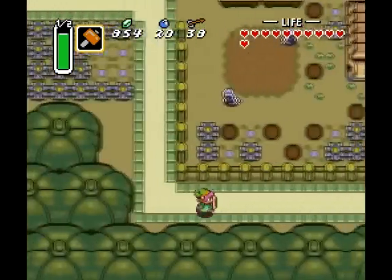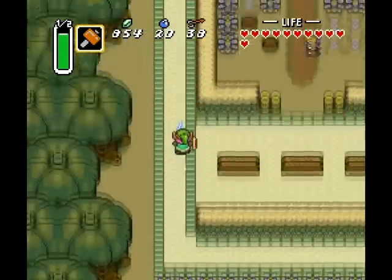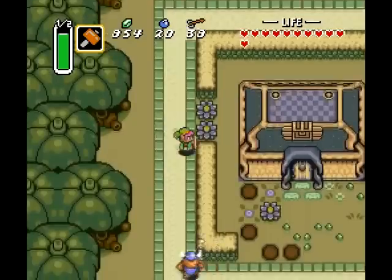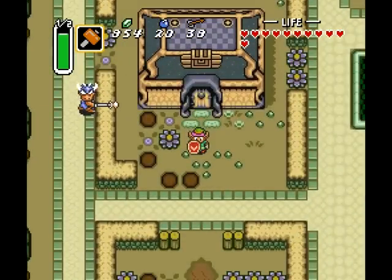Instead, what we need to do is go find and play the chess game. Should be up here in the left-hand corner. By the way, that is a Dark World thief — they look like foxes for some reason. Anyway, let's head inside.